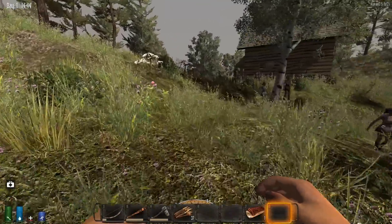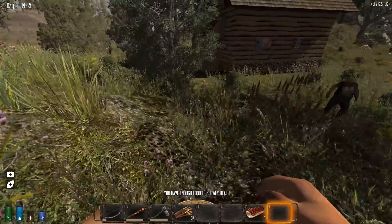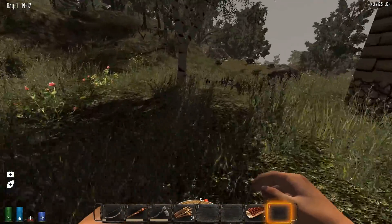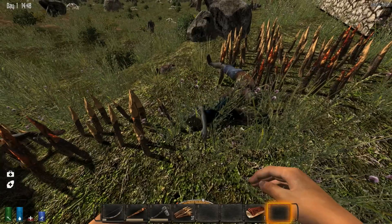Let's go back to make them go through the spikes. Nice, they are dying on the spikes, which is good. Let's keep going around the spikes. Oh look at that, bodies are piling up — lovely.